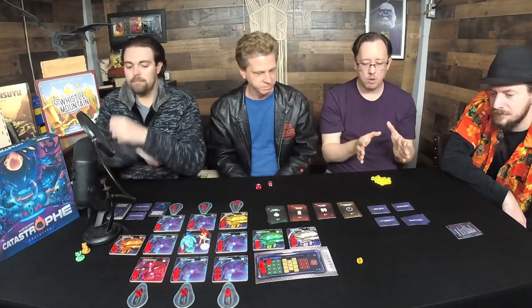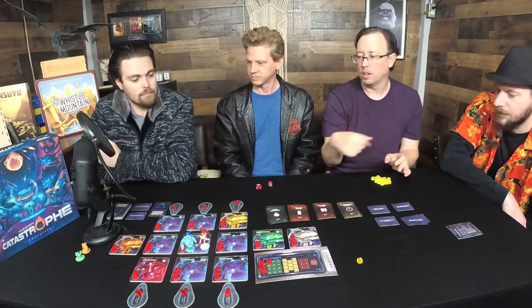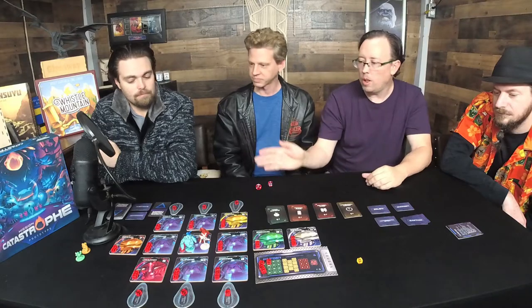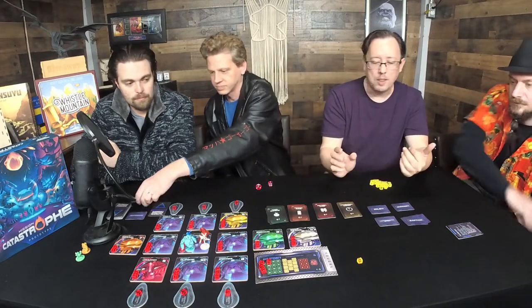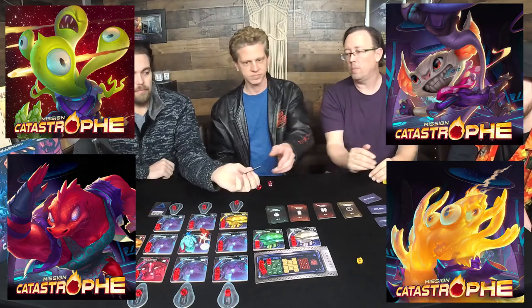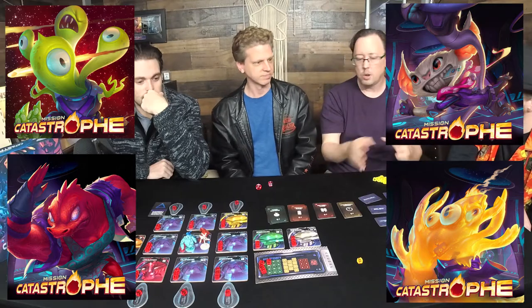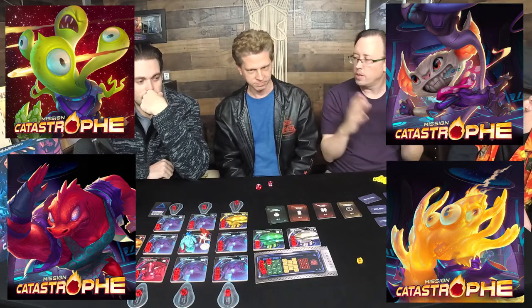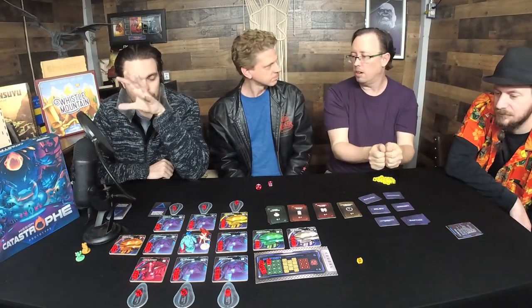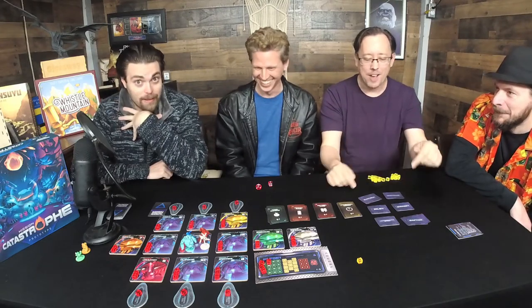We'll go in reverse order, so Matt picks his role last. We've brought six roles: you can be the pilot, captain, engineer, first mate, quartermaster, or communications officer. Each of those roles will have three different cards — just pick one that sounds fun and take those three cards.